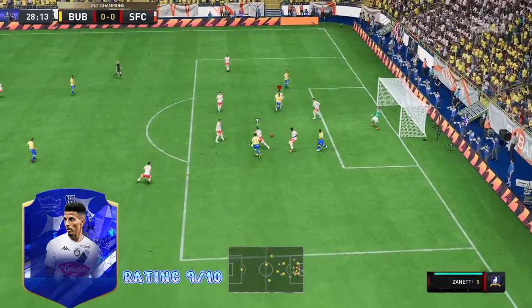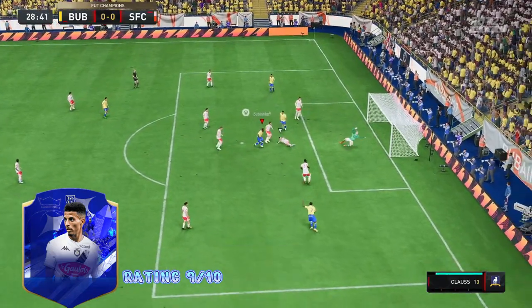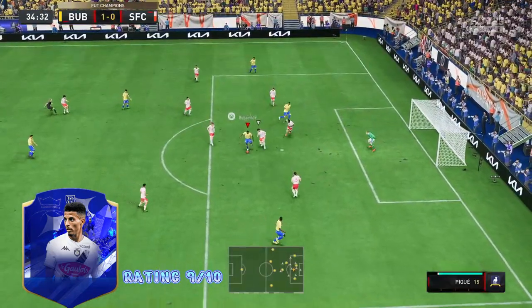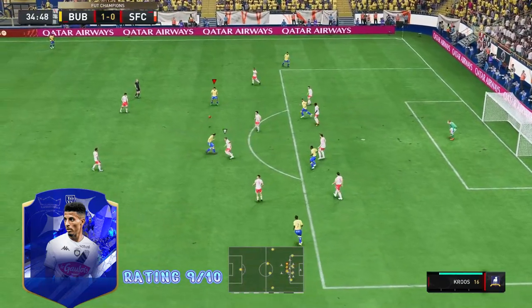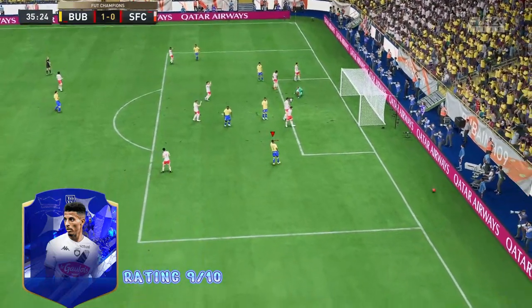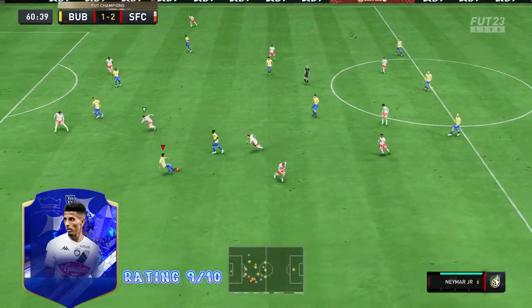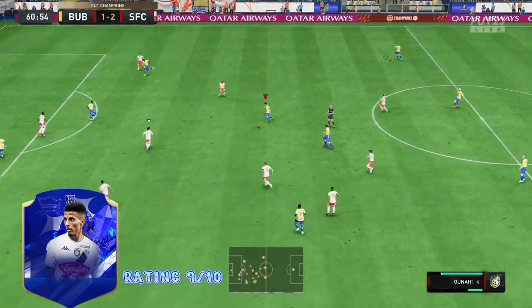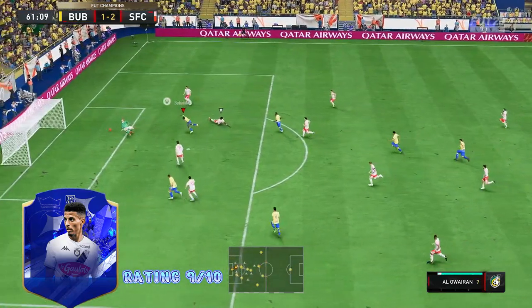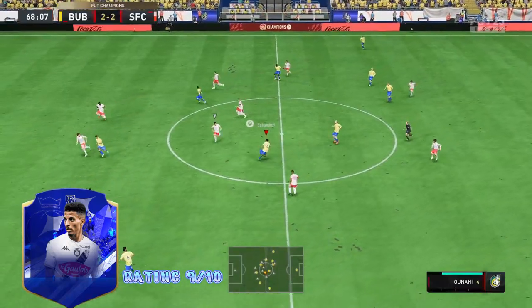The two cons I witnessed with the card were his pace and defending. It isn't anything too dramatic, but both could use a boost. A chemistry style I'd recommend is either a Shadow or Anchor. I recommend using Ounahi as a box-to-box midfielder.